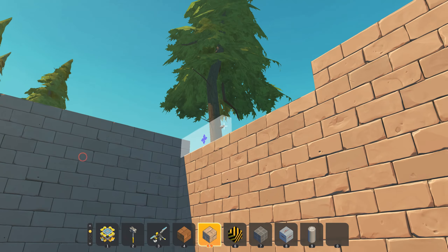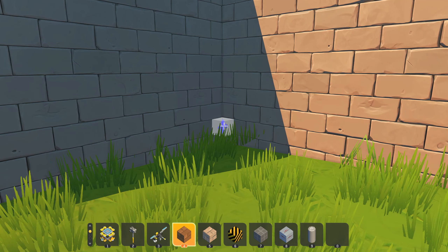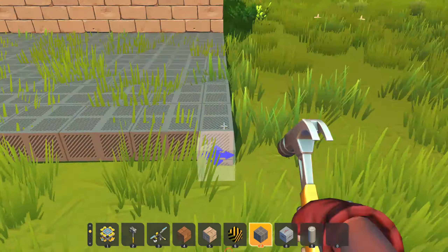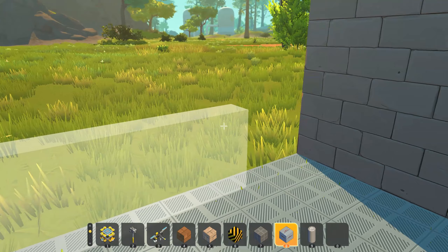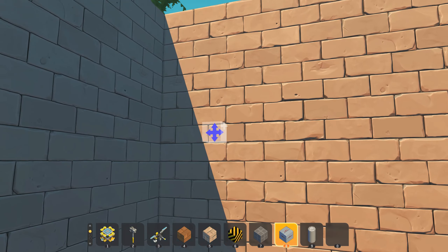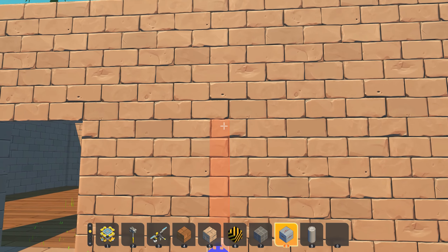But before I build the front door, I'll build the wooden part right here — or actually, let's make it metal. I love this. This is just like Minecraft, but in a Scrap Mechanics way. We're gonna have the door right here, and then we're gonna have the exit door right here.